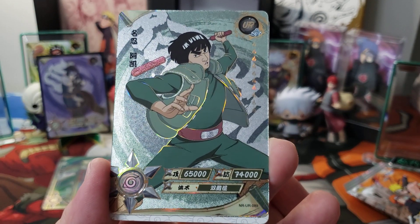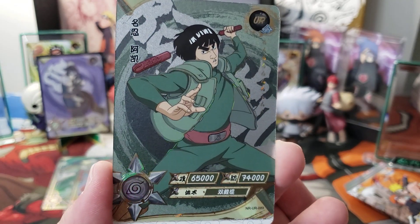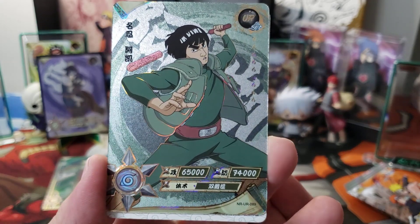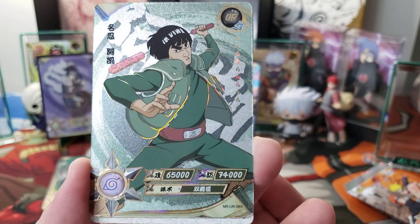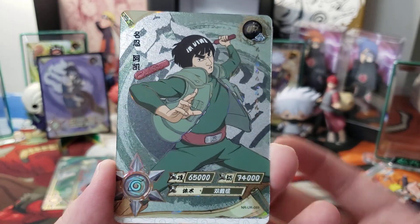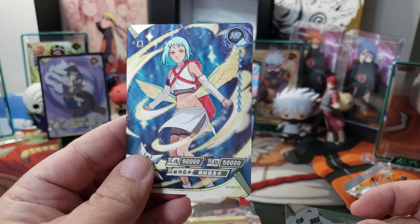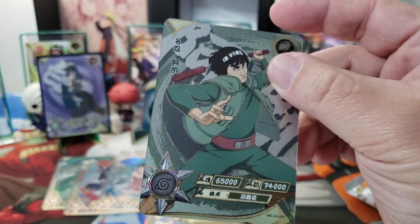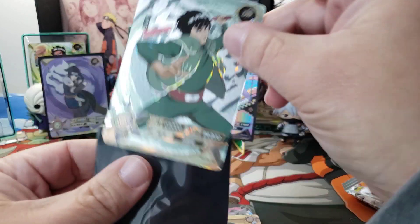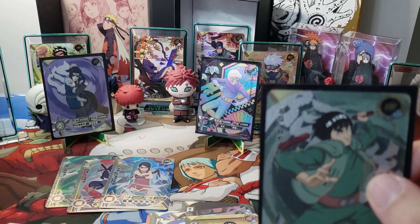Look at this Maito Guy with his nunchucks, dude. Look at him — about to whip someone's butt. Y'all got him mid-smack right here. That's awesome. That's a cool one too. The new HRs, man, they look really nice. I like them. I'm going to have to put them in the binder somewhere. Awesome hit!